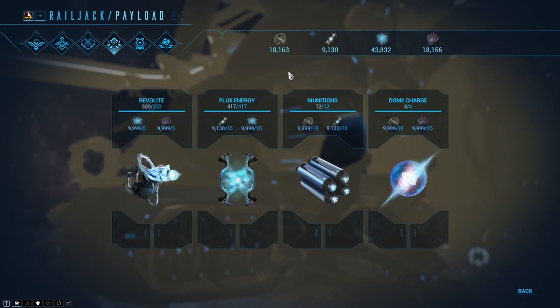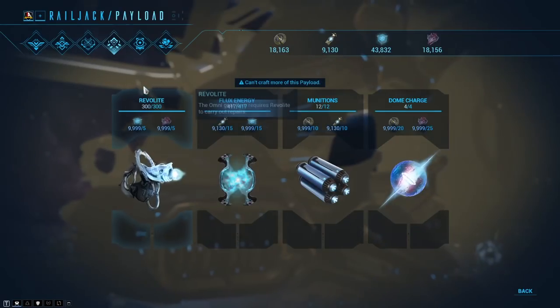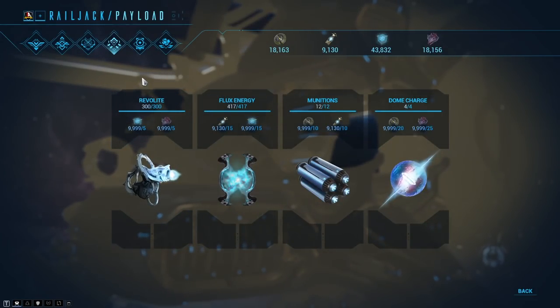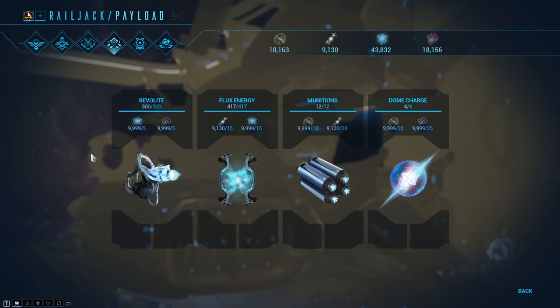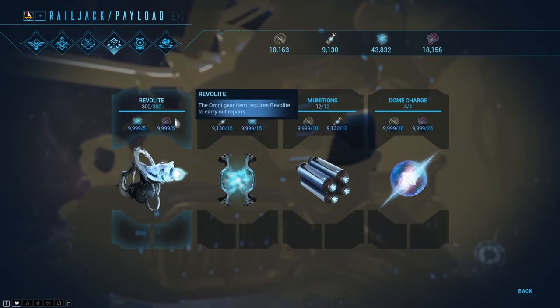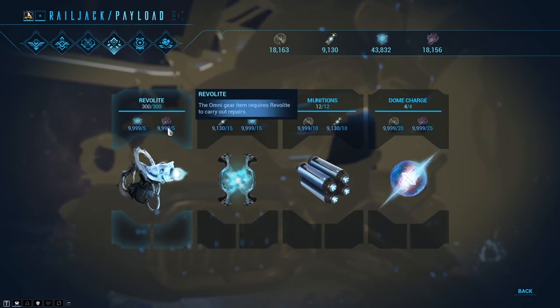Moving on to payloads. You can build most of this stuff on the fly, but I'd recommend before every mission holding left click to craft as many as you can. The first one is Revolite — this is for your Omnitool, which is your multitool for repairing. You use it to put out fires, repair electric shocks and broken wires, and seal breaches within your Railjack. You'll get very familiar with Revolite. Definitely, once you've crossed your first couple of enemy crew ships, go back to your forge and get more going. There have been times we've lost because we didn't keep up with our Revolite supply.